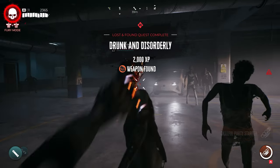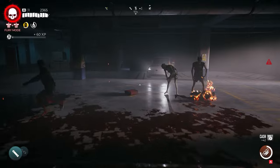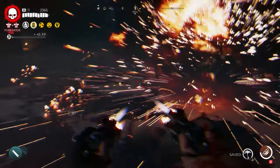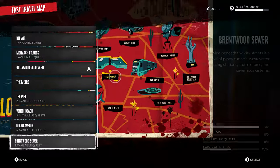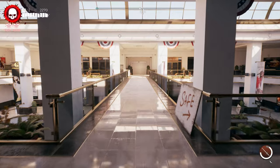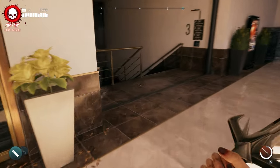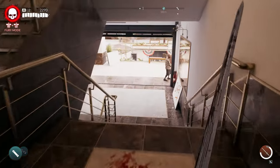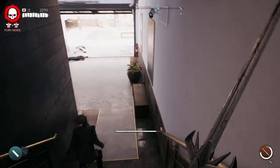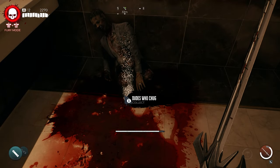The next legendary weapon is the Skillful Party Starters — brass knuckles modded to basically explode every zombie they touch. This weapon is really fun; you can just blow through enemies like crazy almost every time. To start, fast travel to Ocean Avenue, walk straight out the door, go down a set of stairs, and this will eventually lead you to a bathroom. This quest set is very easy and doesn't take a lot of time. Follow the path into the bathroom — there's an item on the ground. Pick it up to start the Drunk and Disorderly quest.